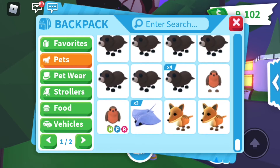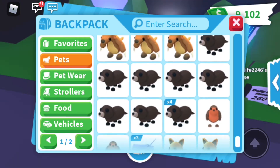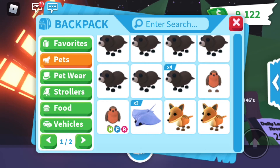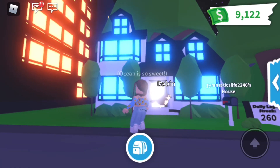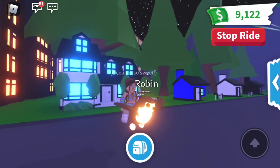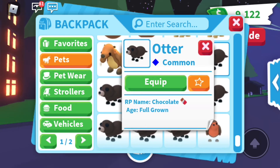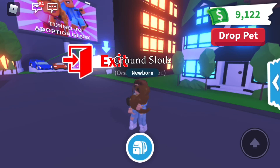Now going into our pets — starting at the very bottom of the list, I have two Tasmanian tigers and three stingrays. I want to make a neon of every fossil pet, so if you have a Tasmanian tiger let me know what you want for it. I have a neon robin which I think is really cute — I got this in my last trading video. I have some otters; I'm trying to make a neon otter but I'm not quite close yet. I have some ground sloths — more than enough to make a neon, so if you'd like a ground sloth for your Tasmanian tiger, let me know.